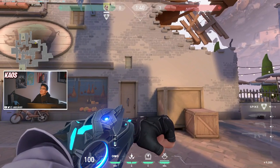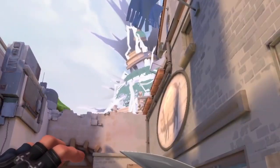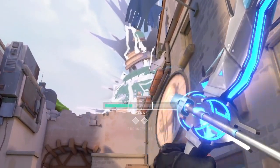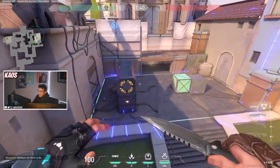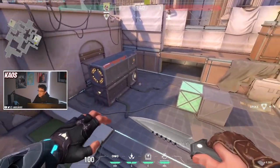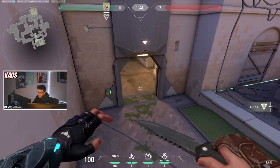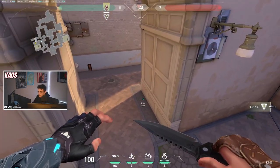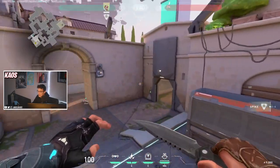My favorite recon dart looks like this — from this corner here, if you look up at this corner and do one charge, your dart will land on this back wall and it scans all of A site. With this information you can see if there's anyone sitting on site; if you don't get any scans you can assume they're either sitting door, hiding in this archway, past this archway, under heaven, or in heaven itself.